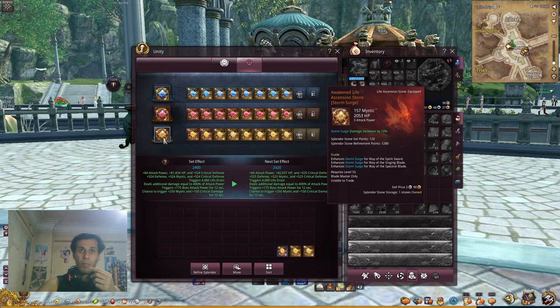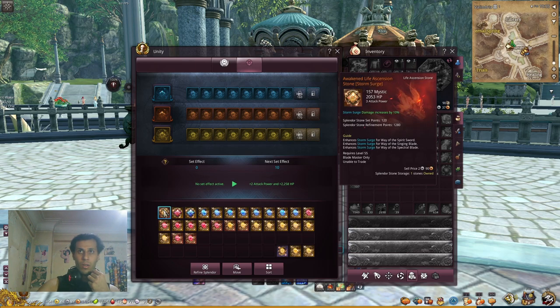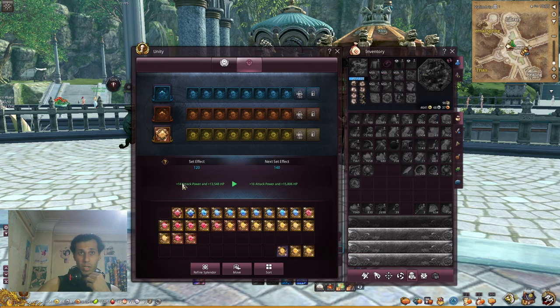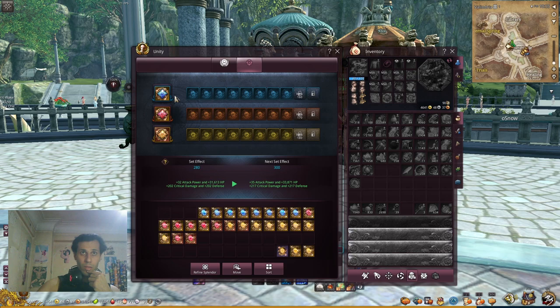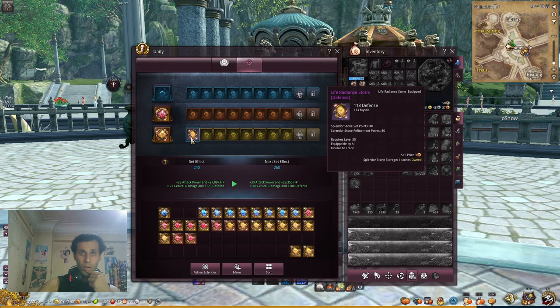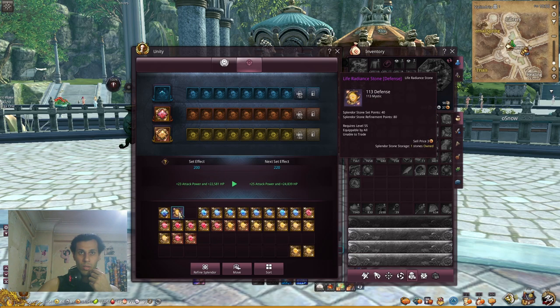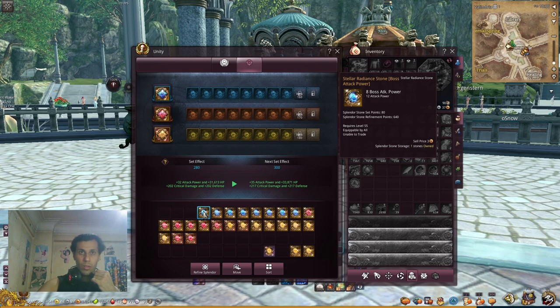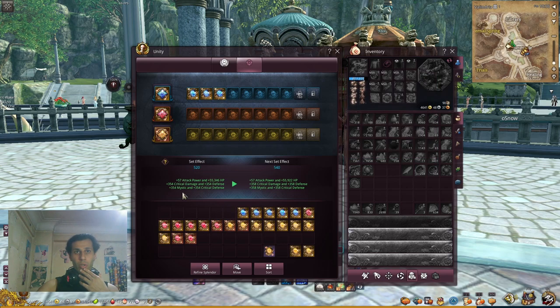Your daily review will give you some stones too, so you can build up your unity stones over time. The other important thing from these stones is the set effect. Let me show you — I'll unequip everything so the set effect is zero. When I equip one, I get some attack power. Adding more increases the set effect further. Around 200 points you get more critical damage and defense.